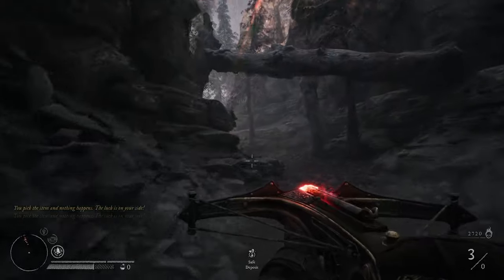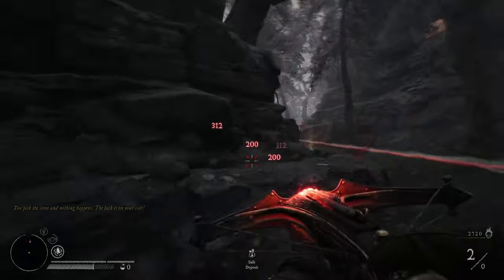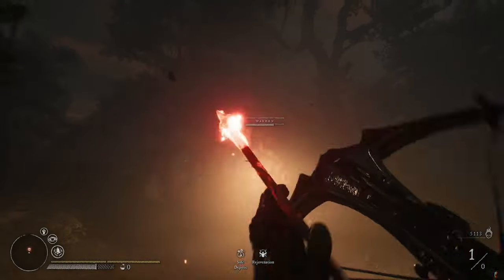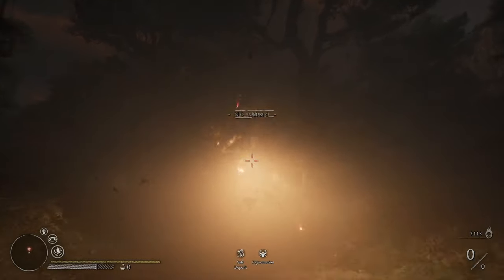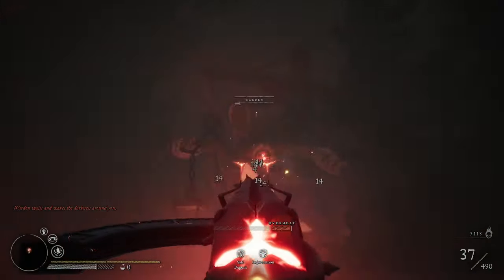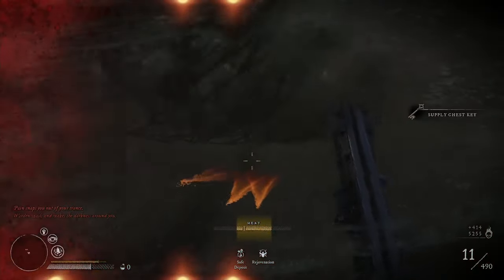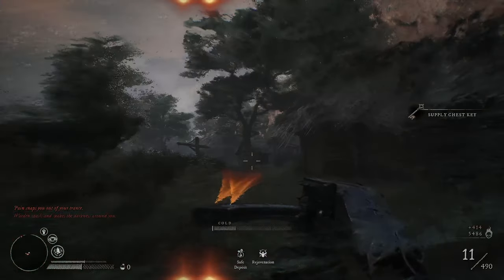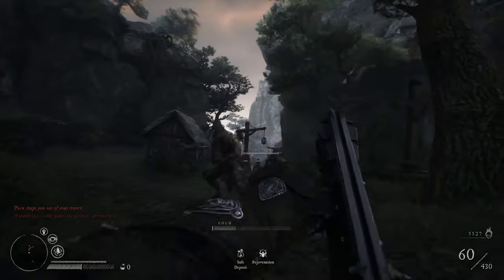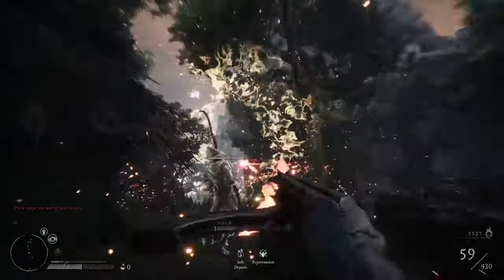Demonic weapons use limited ammo you find out in the world — normally only about three shots, and you get the crossbow first. It is devastating and can make the difference against a huge group of enemies or a roaming boss. Until you start learning the enemies though, I don't think it's necessarily worth getting straight away. Once you're more confident taking on groups and ready to tackle bosses or harder creatures, that's when you really want the demonic weapon.